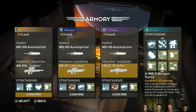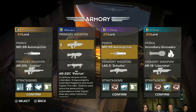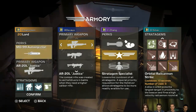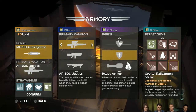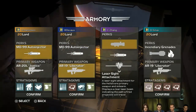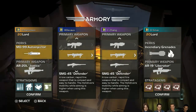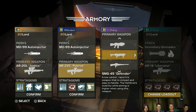I was pretty pleased with my layout. So the perks — the auto-injector is very interesting: if you get rendered incapacitated and you're crawling around, the auto-injector will allow you to get back up. If you don't have it, someone else is going to have to come over and help you, relying on teamwork.